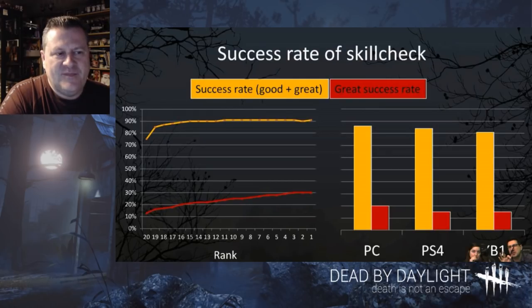This data made them rethink how they want to work the Brand New Part, because they think installing it may be too easy. I kind of agree — it is too easy unless the killer actually interrupts you. There's no reason you shouldn't be able to install a Brand New Part. So they're talking about making that a little bit more difficult. Honestly, if I mess up on a Brand New Part when not under pressure, that's on me — there's no reason I should fail that skill check.